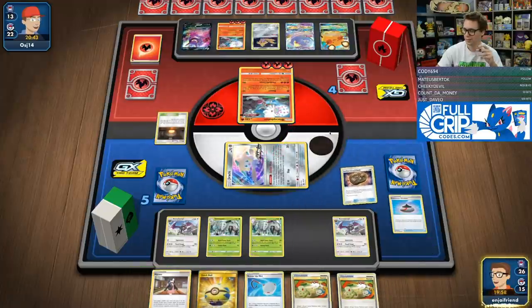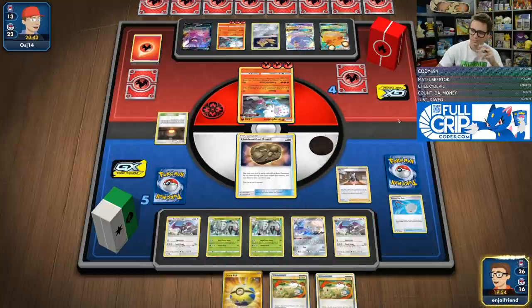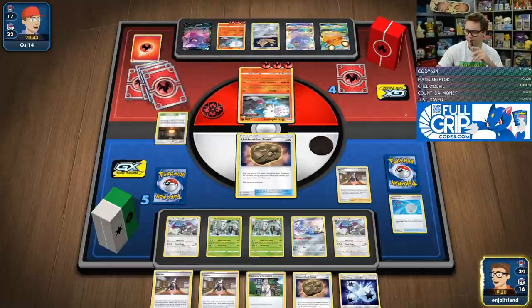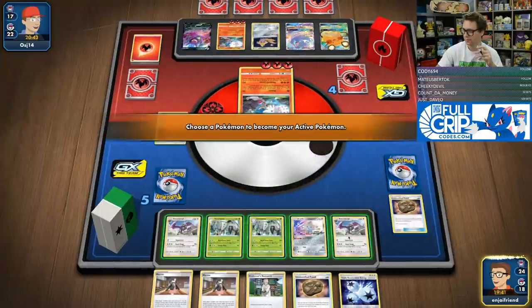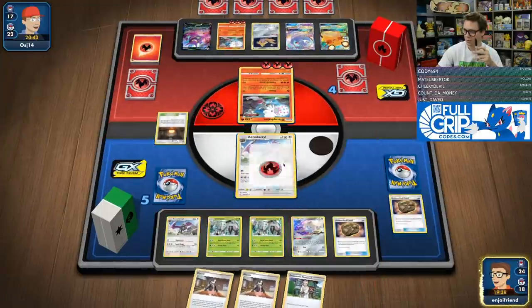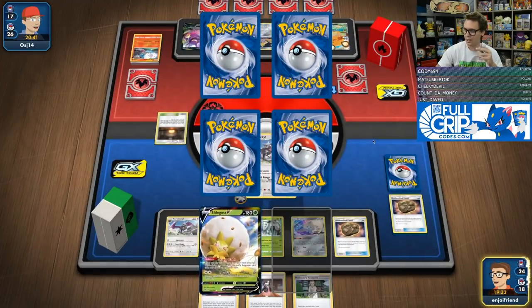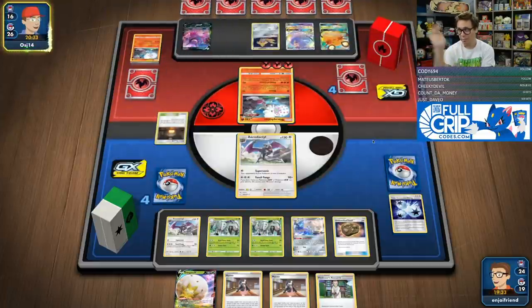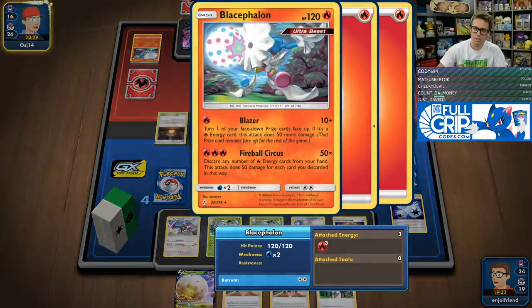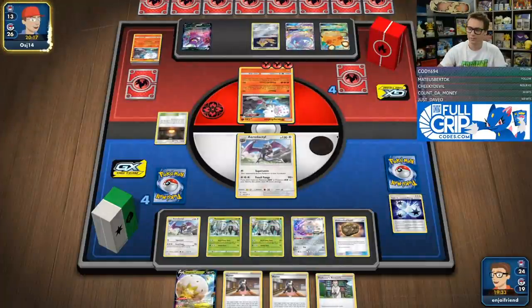We're going to go in with Aerodactyl this turn. Going to discard that, come up with Aerodactyl, put another one down, Triple, and go Fossil Fangs. That way we're continuing to trade okay — so long as I keep up pace here going back and forth. I can end the game by using Boss's Orders on a GX. So I can afford to just knock out whatever comes into the active position. Also the Unidentified Fossils are really good because they allow me to decide at the last second: do I want to go Aerodactyl or Golisopod?